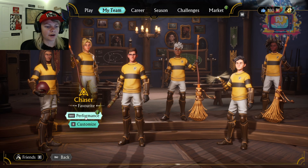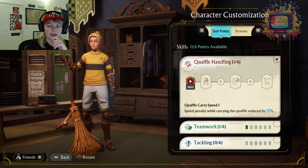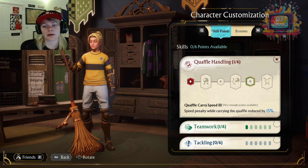Chasers — let's go. I've actually been enjoying playing as the chaser. I didn't think I would, but I'm really enjoying it — it's quite fun. You have the main control of the game as the chaser, that's who you're playing as the most. Quaffle Carry Speed: speed penalty while carrying the Quaffle reduces by 15%. You obviously slow down when you've got the Quaffle, but this just reduces it, so you're essentially going to be getting quicker. I like that.